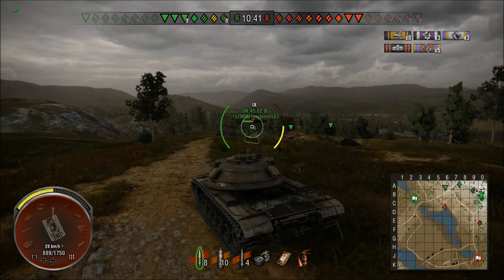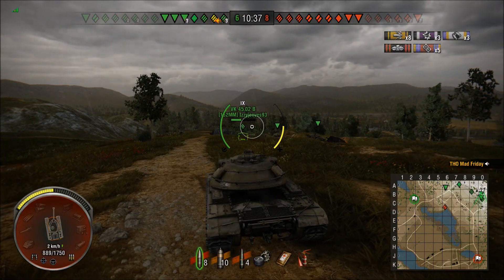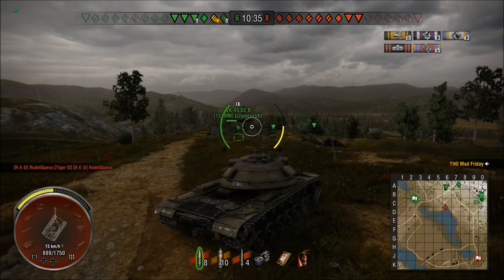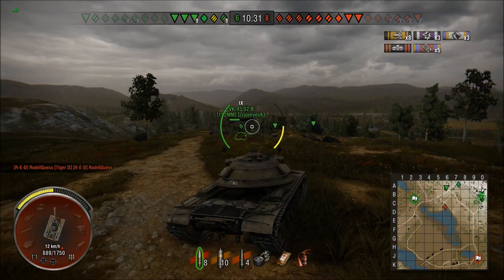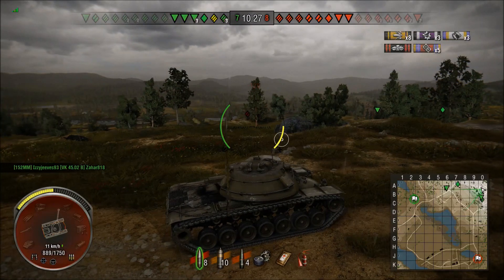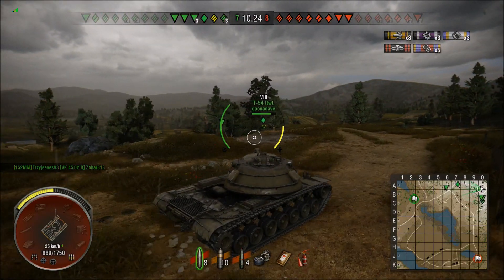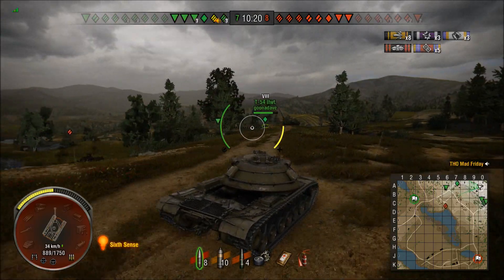That Tiger 2 is just sitting behind that rock down there. I either push down and kill him, or do I go back and defend? Because if we look at the other side of the map, we have no friendlies - they probably would be in radio range if they were over there, so we just haven't got anybody over there. If you count the greens on the map, I'm going to motor my way back.